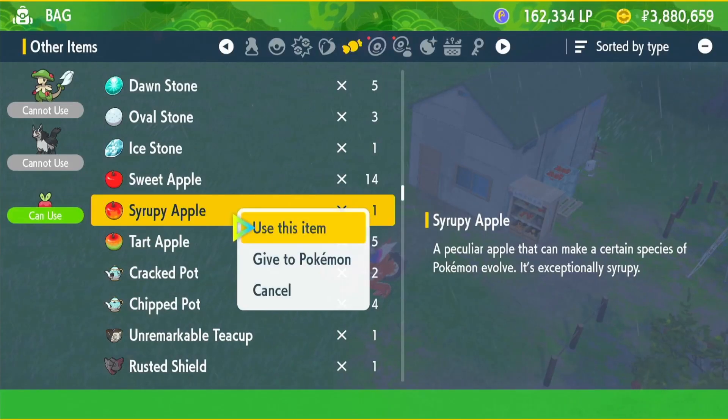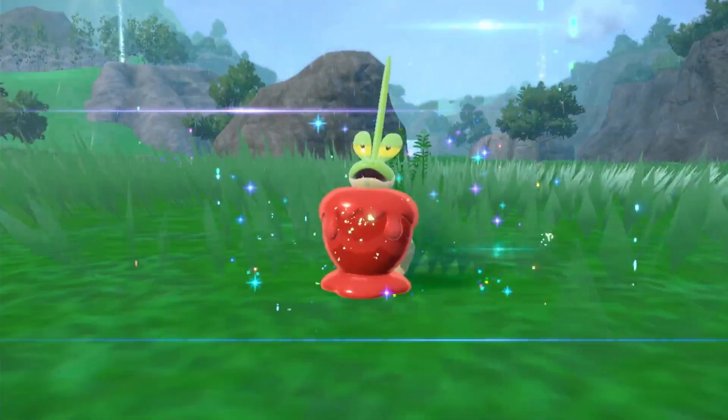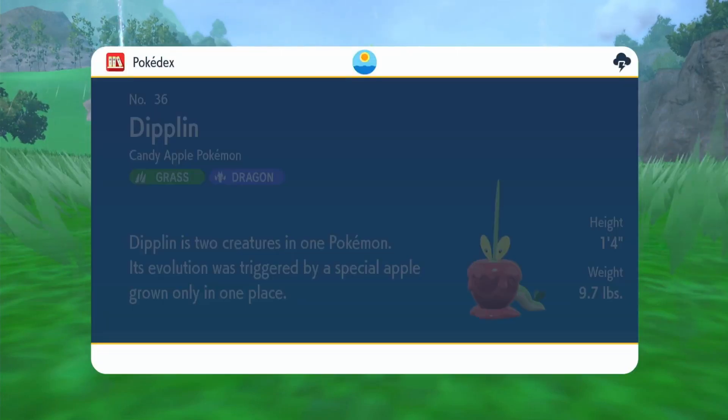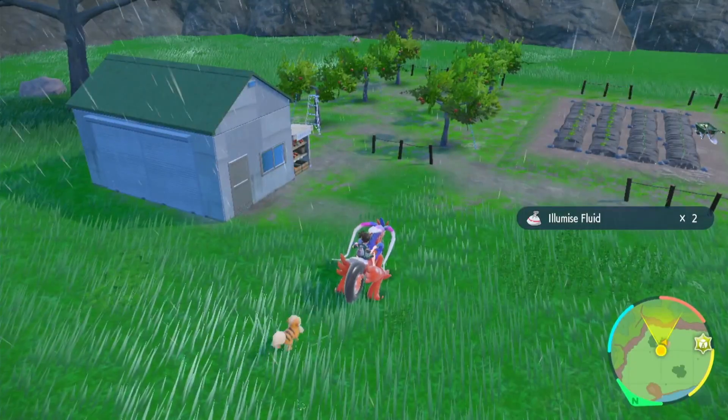Just use your syrupy apple on your Applin and then it will start to evolve. After the animation's over you have your Diplin. Yours is probably going to be a bit cooler than this one — probably going to be a shiny one. Thanks for watching and I'll catch you on the next one.